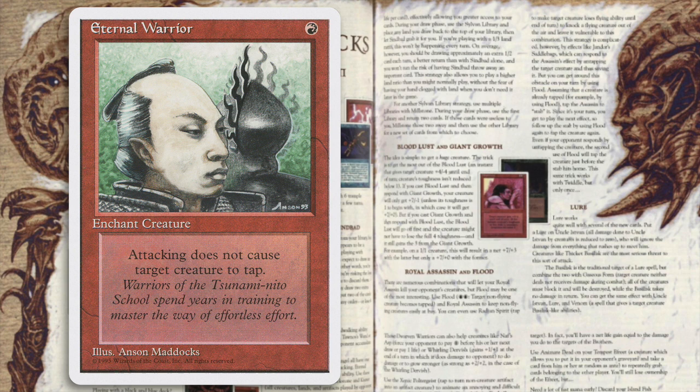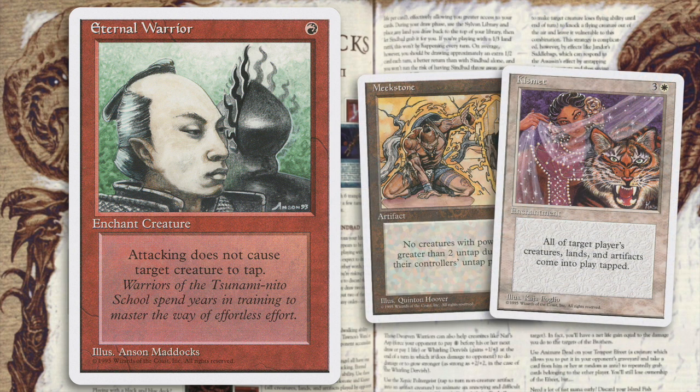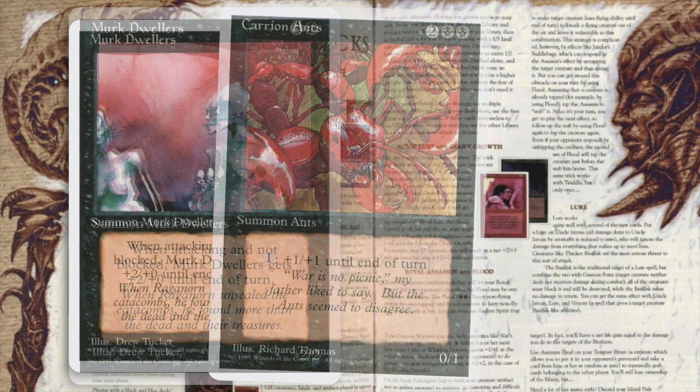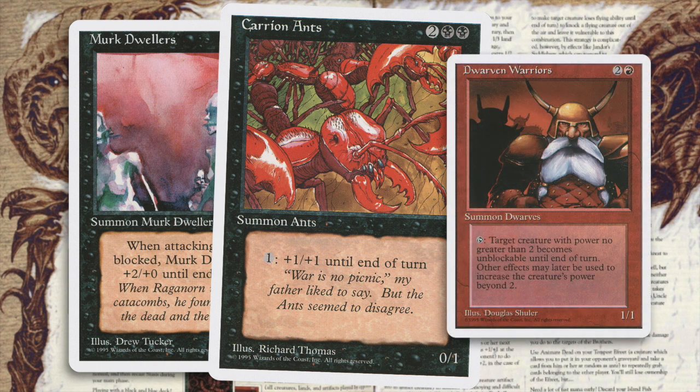Seraph Falcon, Yotian Soldier, and Serra Angel all have one thing in common: they do not tap after attacking. Eternal Warrior gives any target creature that same ability. Use these cards in combination with a Meek Stone and Kismet — all creatures, lands, and artifacts played by your opponent come into play tapped. Once creatures come into play tapped, they will never untap if they have power greater than 2. And your own creatures — the Falcon, the Soldier, the Angel, or creatures enchanted with Eternal Warrior — won't tap. Merfolk Dwellers, a 2/2 creature which gains +2 if it attacks and isn't blocked, or Carrion Ants (pay 1 to give Ants +1/+1) work well with Dwarven Warriors or Word of Binding. Dwarven Warriors makes them unblockable before they receive their bonuses, and Word of Binding lets them slip by your opponent's defenses.